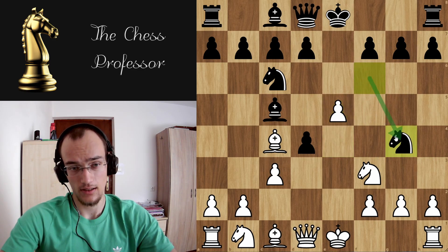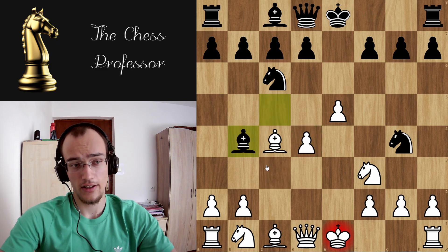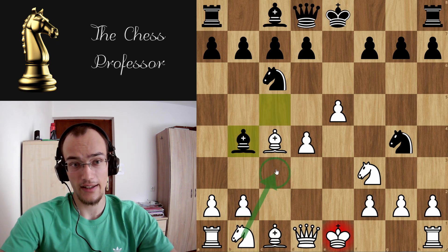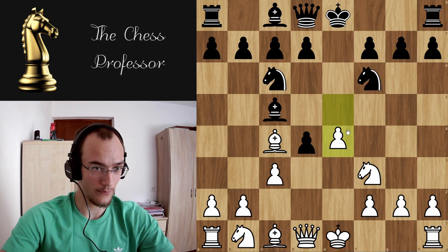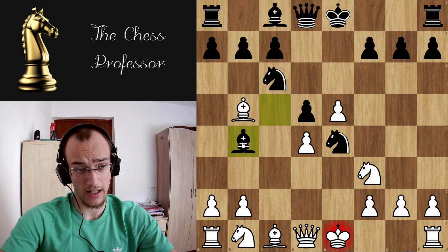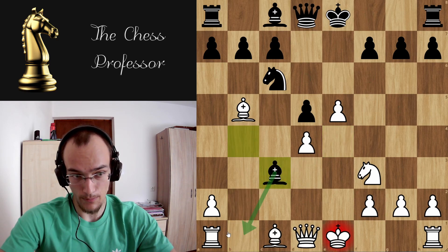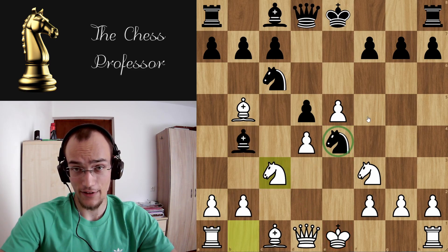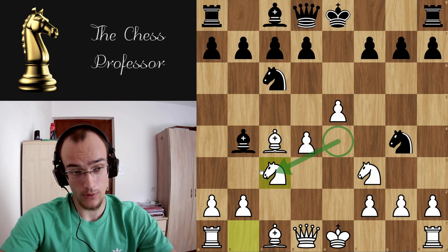And the last move was knight g4. Here you play cxd4 — just take in the center. They're gonna play bishop check, you're gonna block with the knight. The reason you block with the knight here is because there is no knight on e4. So in the knight g4 line, you can block with knight c3 because there is no knight on e4 — they cannot take twice. D5 — do not take en passant, play this move. Castles, castles. A6 — you take the knight. Remember h3, remove the knight from the board and damage the pawn structure. Something like rc1 pressuring this pawn, queen d2, and so on.